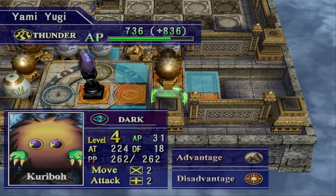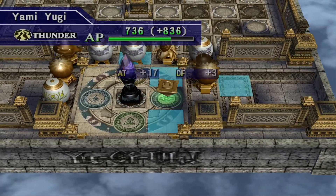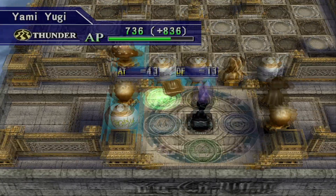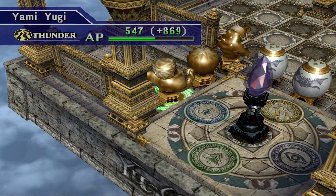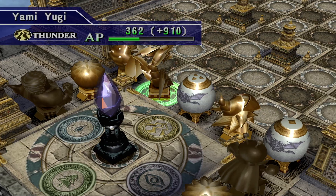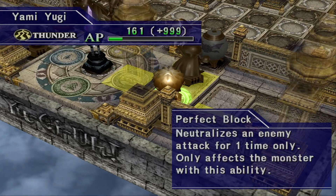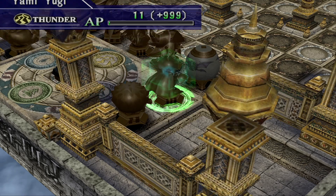This would be a great time to move my symbol — I just don't remember if Dark is better or Thunder is better, so I'll do it next turn. I will definitely enjoy a new game plus when the AP cap is moved up to like 2,000 or something. But that will definitely change what the best things are — then you can play like 5 Perfectly Ultimate Great Moths and not really worry too much about how much AP it costs. Oh yeah, Exodia costs a ton.